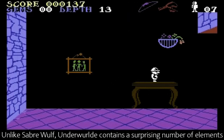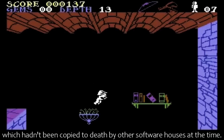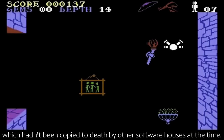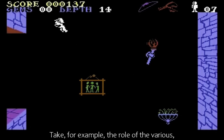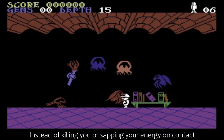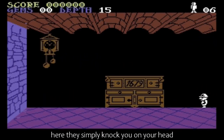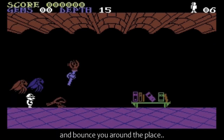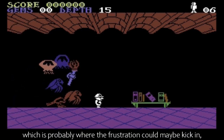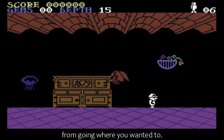Unlike Sabrewolf, Underworld contains a surprising number of elements which hadn't been copied to death by other software houses at the time. Take for example the role of the various strange enemy creatures you encounter. Instead of killing you or sapping your energy on contact, here they simply knock you on your head and bounce you around the place, which is probably where the frustration could maybe kick in, as the majority of the time this would mean preventing you from going where you wanted to.